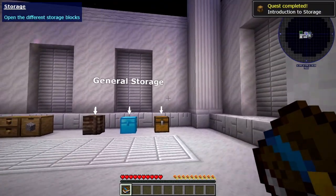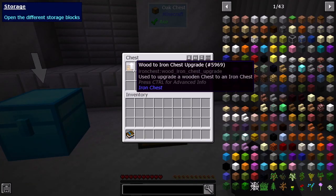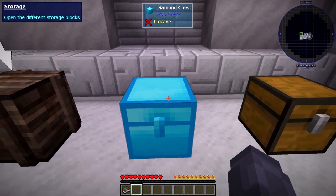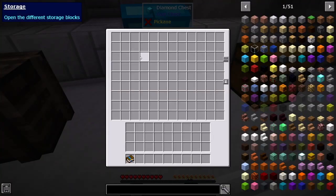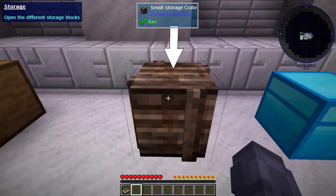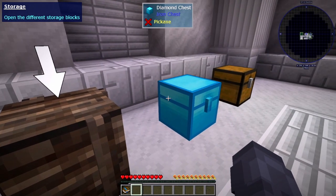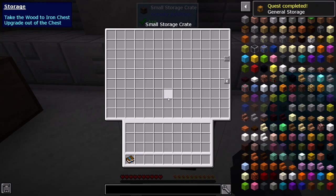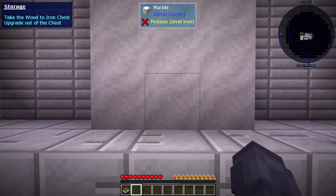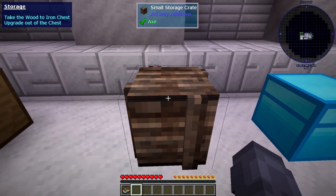So we're going to introduction to storage. These are the general storage options — this is a regular chest, a wood-to-iron chest upgrade, and then this is a diamond chest from Iron Chests — I think it's the biggest one you can make and has lots of storage. Over here is a small storage crate from Actually Additions. That green checkmark with an axe means you can pick it up with an axe, or with your bare hands if you don't have an axe. If I look at this marble, it says I need a pickaxe.